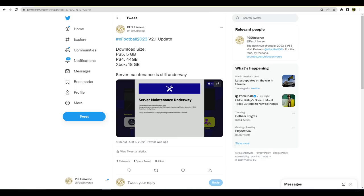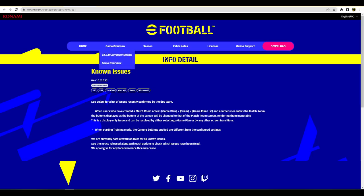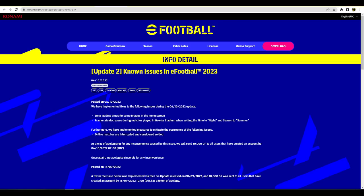We're going to go through this fairly quickly and then head into the in-game menu. They have mentioned a lot of issues they're still looking to fix. One known issue: when users enter the matchroom, the buttons displayed at the bottom of the screen change to the matchroom screen — just a display-only issue, resolved by selecting a game plan or any other screen transition.